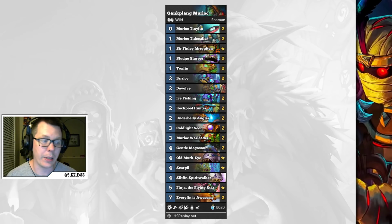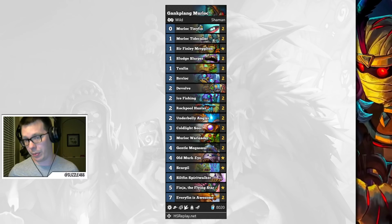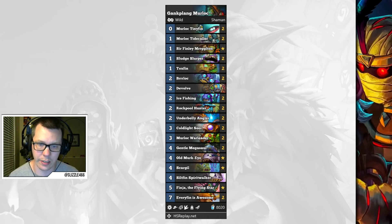Murloc Shaman has turned out to be quite powerful. This specific build by Gank Playing I've been playing a lot on ladder myself — I've gone from rank 4 to almost rank 2 with it. What puts this deck over the edge is the Underbelly Angler; being able to generate more Murlocs in your hand is incredible value. Gank Playing has taken this even further by including Murloc Tinyfin — zero mana 1/1, get a Murloc. It's just incredible.